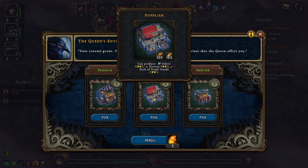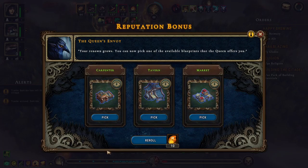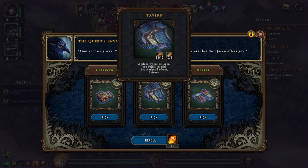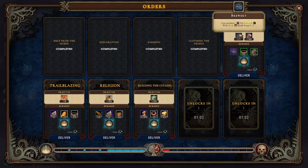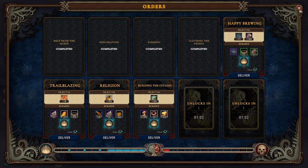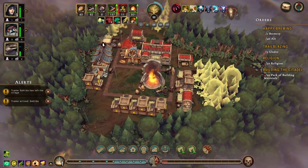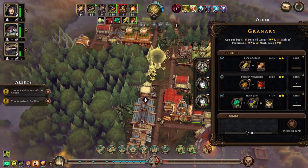How many did we need? 20 packs of building materials. We can deliver the clothing, which means we get plus two to coat production — which is fantastic. Deliver that. New building.